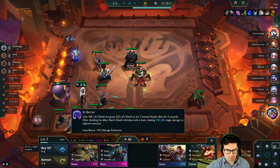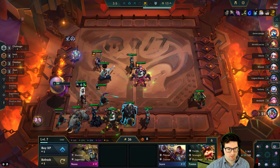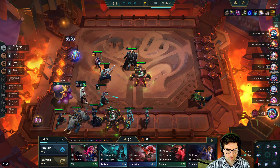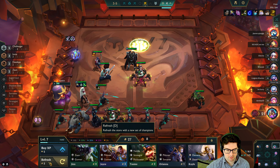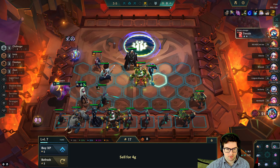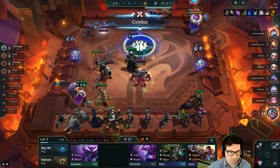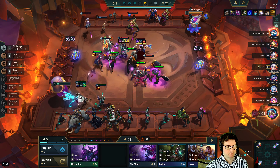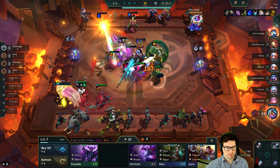I'm gonna roll down just a little bit. Two Shens is really good, but it does weaken us quite a bit though. Kaisa! Oh damn, I didn't get it in time — okay, that's fine. Kaisa instead of Garen actually. Sell this.